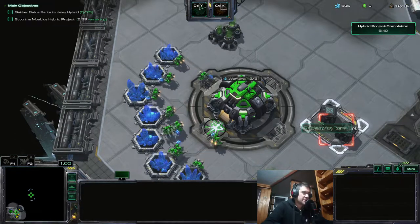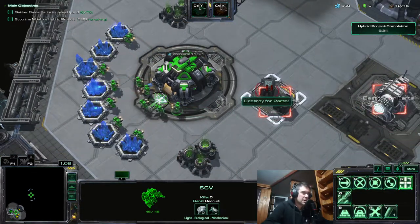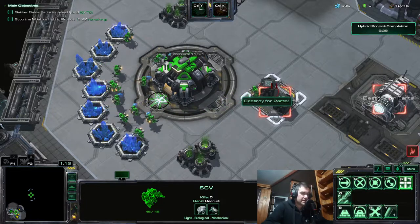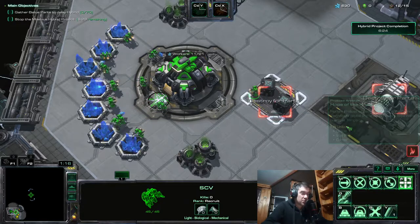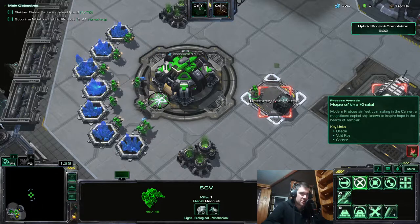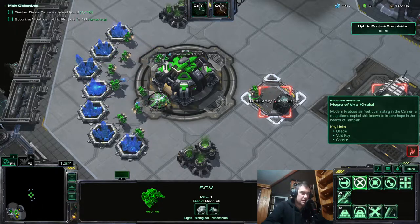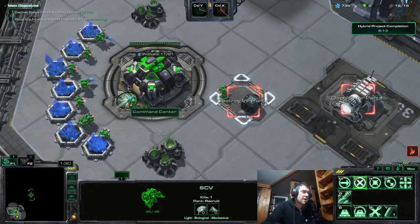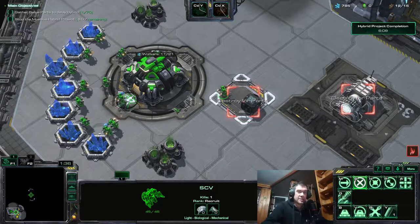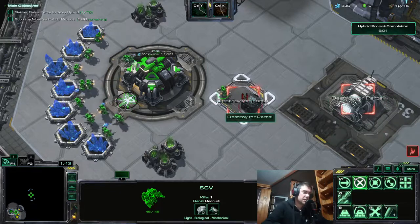Now we are on Part and Parcel. Again, check for creep — creep is not here so the enemy is not Zerg. If the enemy is not Zerg, send a worker to attack these crates. If the enemy is Protoss, you will immediately be shown the enemy composition — in this case it's a Probe. If nothing shows, that means the enemy is Terran. You don't know the composition then, but you know the enemy is Terran.